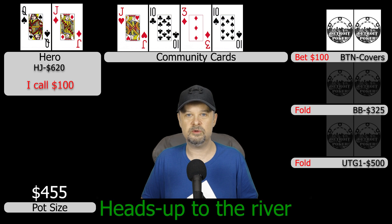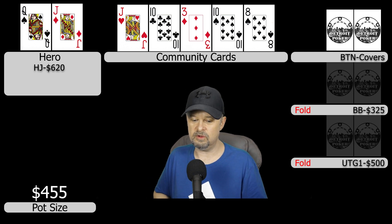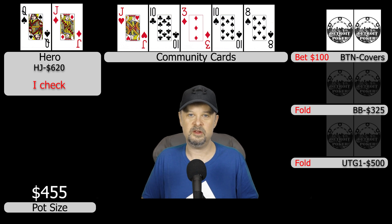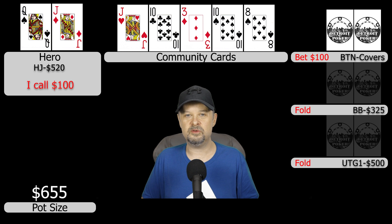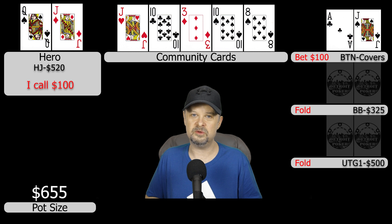The river comes an eight, bringing in a straight draw. I check and the button hesitates again, then verbally announces $100 again. I've played against a lot of drunk people and I think folding top pair to a drunk person is ill-advised, even though I don't feel great about it. I make the call and the button turns over ace-jack offsuit — the button wins this hand.